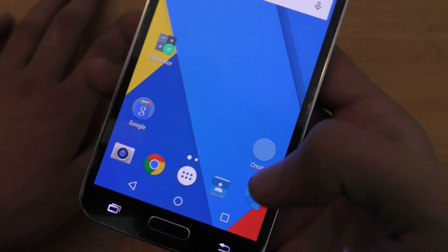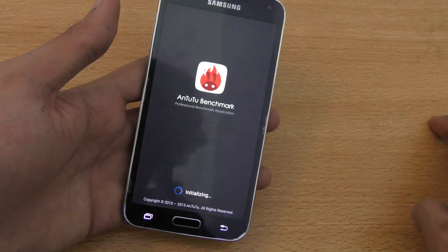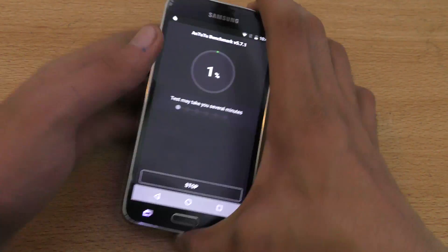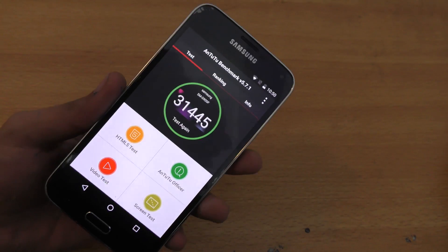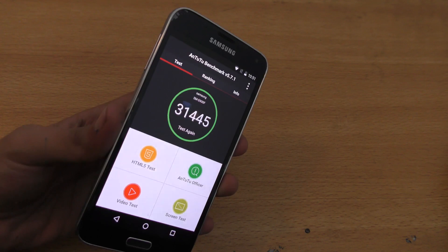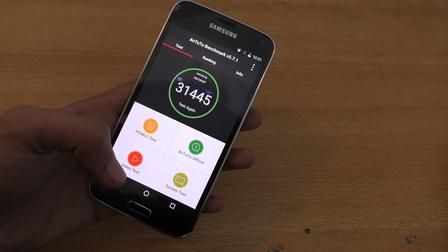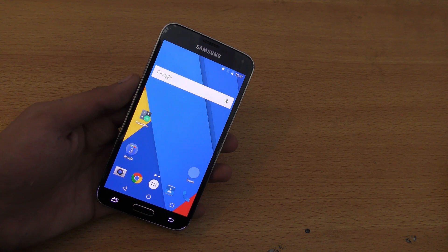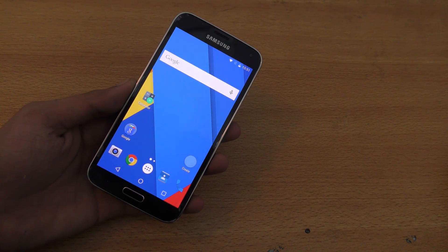Pretty nice going. Let's go ahead and test another popular benchmark application called Antutu Benchmark, which also tests your device in terms of 3D. Hey guys, I'm back. The Antutu Benchmark application is not optimized to work with Marshmallow — I had a similar problem with the Nexus 5 also. It has a score of 31,445, but when it got to the 3D section, I had an error. So we won't be looking at the Antutu results, but Marshmallow is definitely providing improvement for the Galaxy S5.